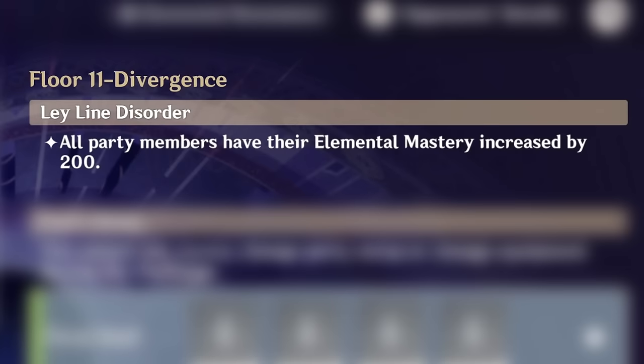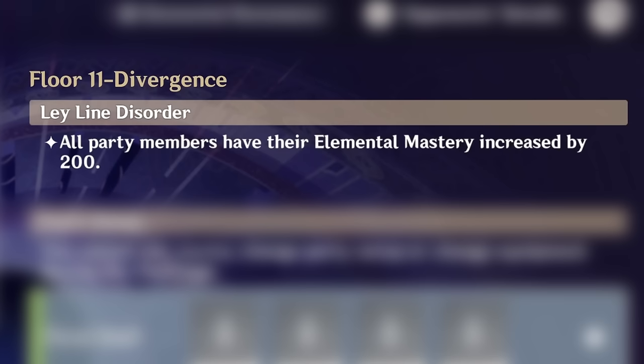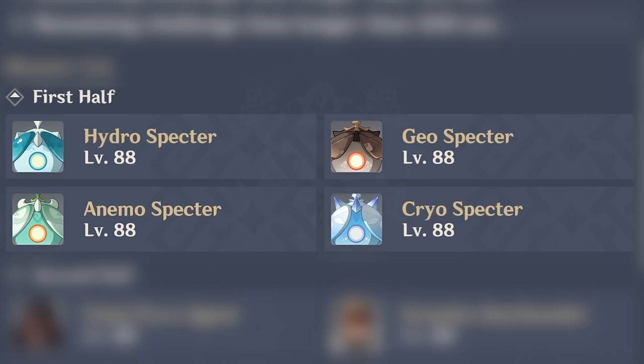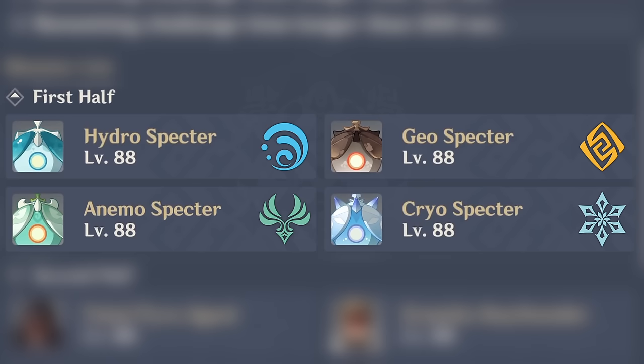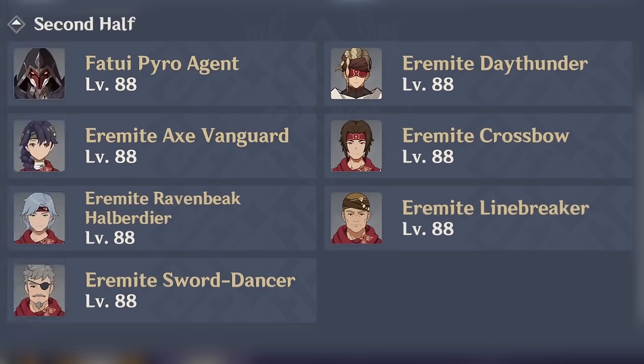Floor 11 has the best bonus so far — additional Elemental Mastery simply boosts all reaction damage, so don't rely on physical damage teams here. Since Spectres got nerfed, they can be easily pulled together with crowd control abilities. They don't have a lot of HP, but they are immune to their own elements, so rely on Pyro, Electro, or Dendro for this one. For the second half we have a familiar enemy composition, and the only thing to add is that Fatui Agent has increased Pyro resistance, so rely on something else if possible.